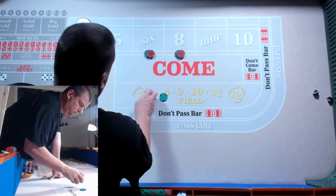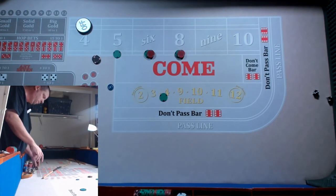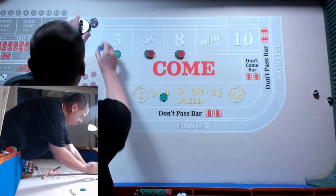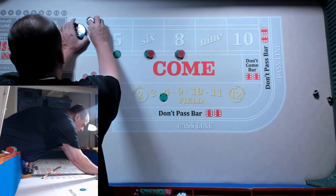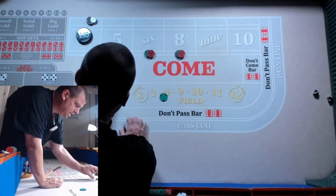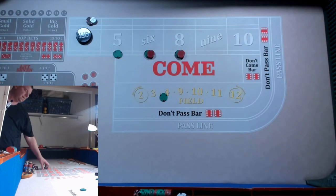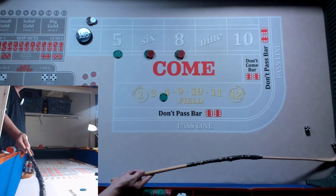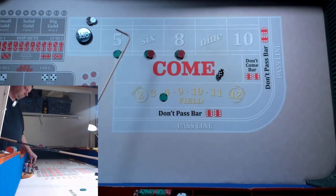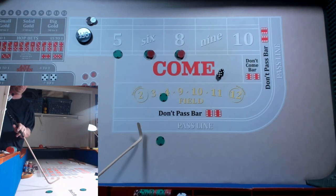Let's go back to the lay four — one more last roll. The old lay four. We're going to lay the four for $400, do the iron cross — $50, $60, $60, and a quarter. Working every roll. We're going to try to make $150, then pull it down. We've got a nine and a quarter. Let's see if we can make it stress-free and profitability-wise.